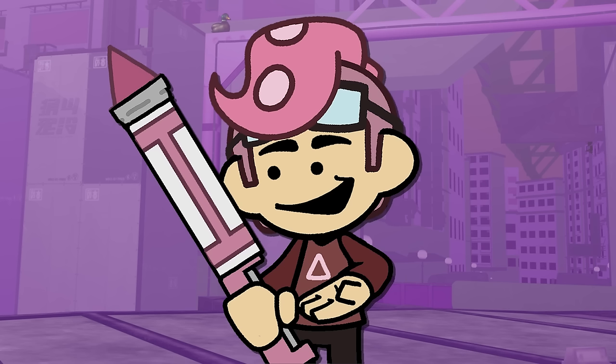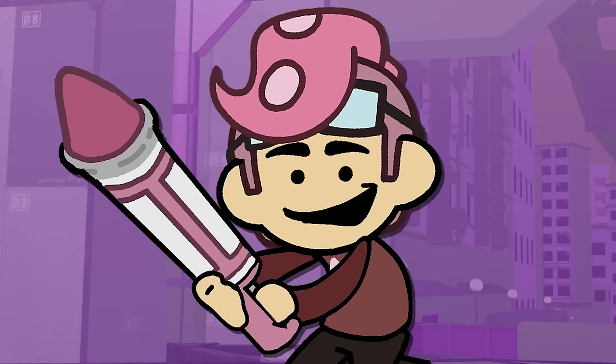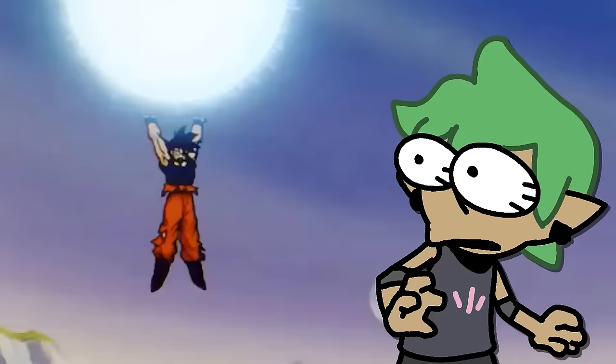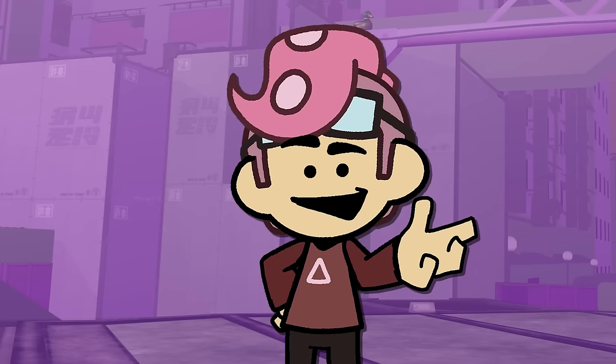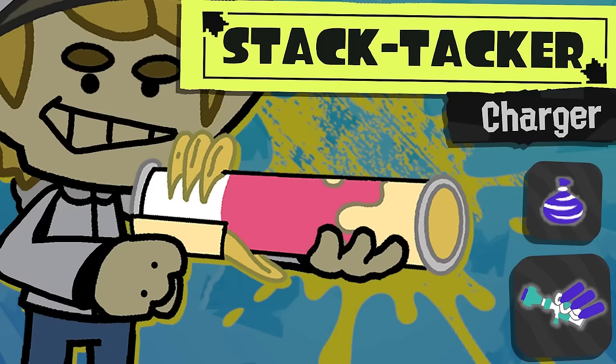The Splatana Marker has this tipper mechanic as well, with it being based on the markers used in school. This slug is actually pretty lightweight, with a fast swing, but overall weak dash slash. To make up for this, it has a tipper effect where the damage values skyrocket. With toxic mist to slow down foes to line up the tipper hits and booyah bomb for some range and defensive power, there's no doubt that this slayer would pose a real threat.